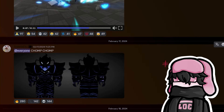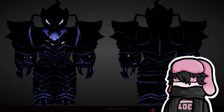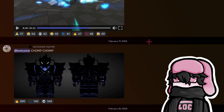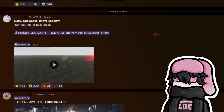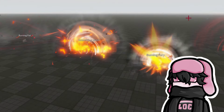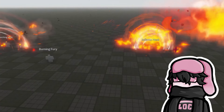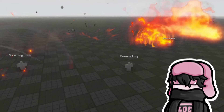They have Beru from Solo Leveling — Sung Jin-Woo's pet ant. That is dope, man. That is actually dope. I hope he's a unit, I hope he's not just a boss. And then we got Natsu showcase — evolved Natsu looking really really sick as well.